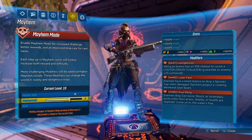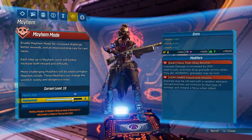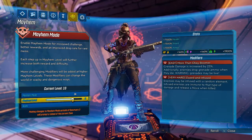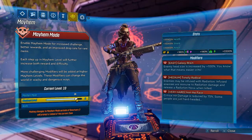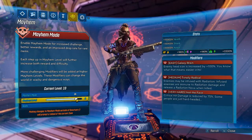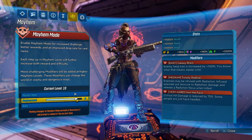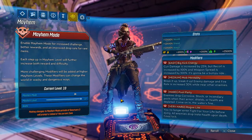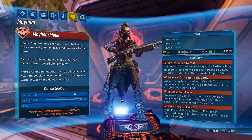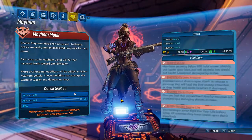The really cool thing however is that you are able to re-roll your modifiers whenever you want and however much you want. This can also be done anywhere in the game because they've added a tab at the top of your Echo that allows you to change your mode on the fly. This will reload the map but it's so much better than going back to Sanctuary to redo your modifiers.